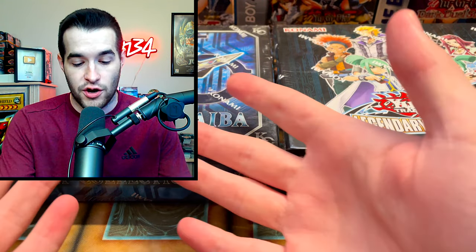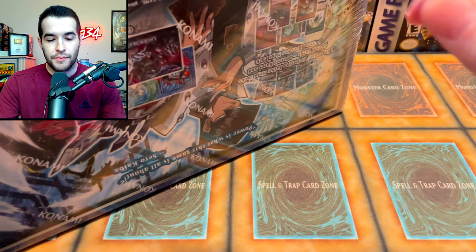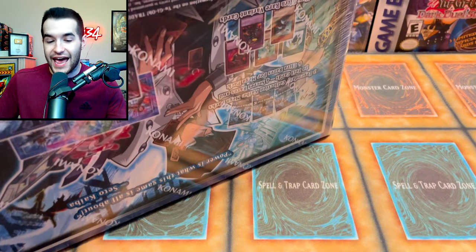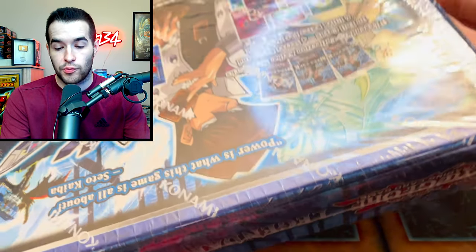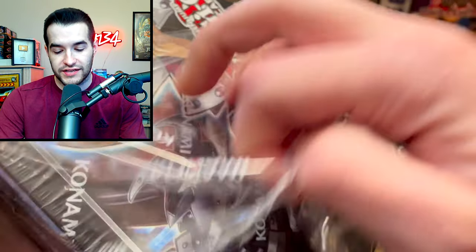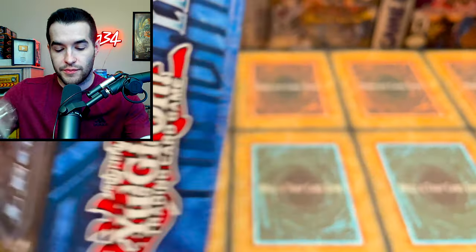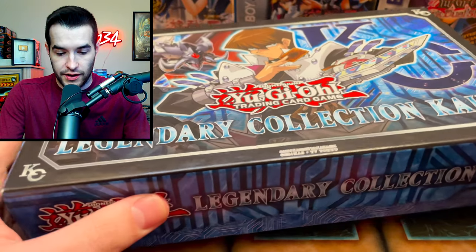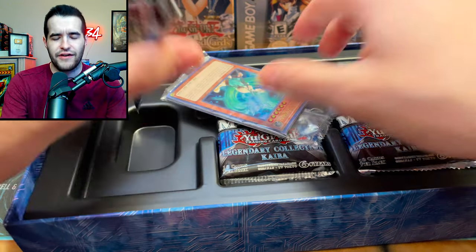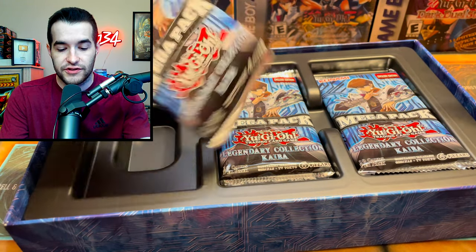I don't know what to pick because I've never opened 5Ds, and I know Kaiba is super strong in these battles. Let's go ahead and get started with Kaiba since that's the one we've opened before — we'll save the suspense for 5Ds last. I know Kaiba is an incredible product with the Ash Blossom, Droll and Lockbird, secret rare Blue Eyes stuff, and a lot of really valuable cards. There are only three total packs in here, not five.